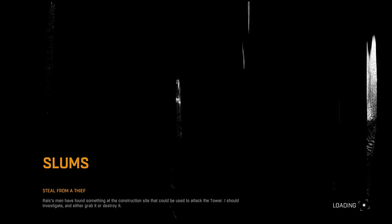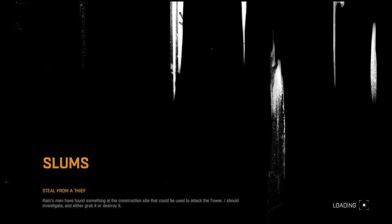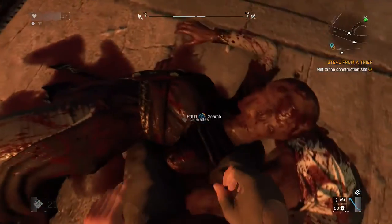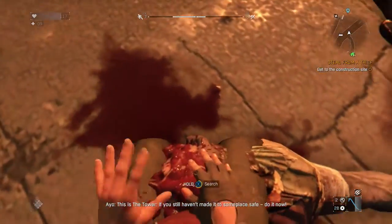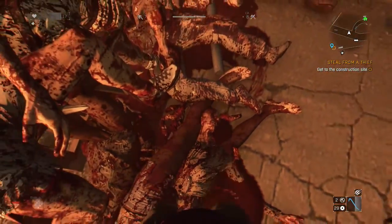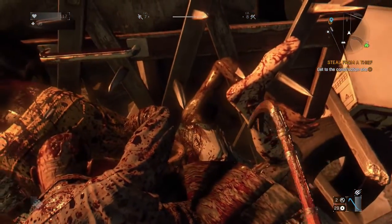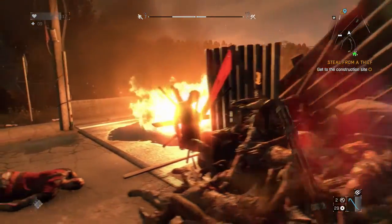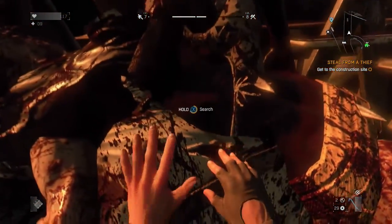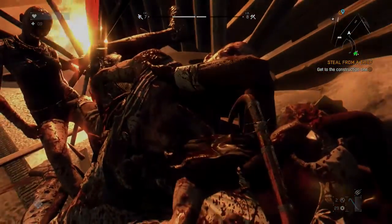We're back with a mini Beat the System for Dying Light. Dying Light has a lot of cool systems — the crafting system, the leveling system where depending on whether you're doing parkour or fighting zombies, you're leveling up skills. Everyone's trying to find ways to level up quick and get lots of resources. This is just one spot I like to use, and I leveled up a bunch of skills just while making this video.